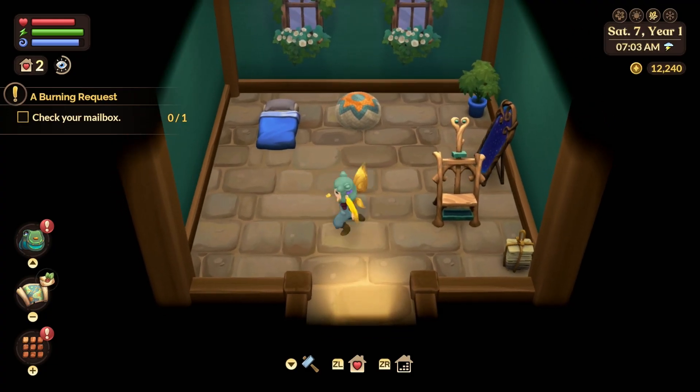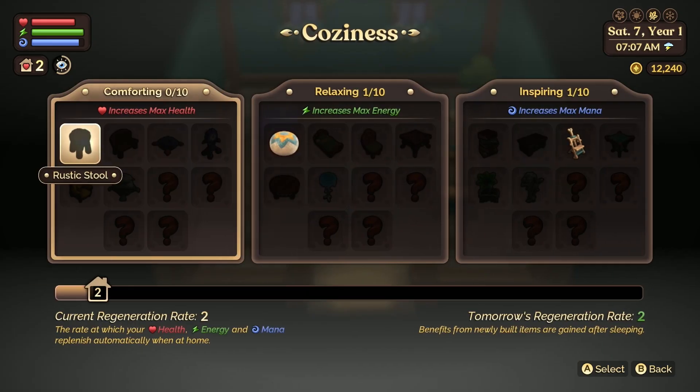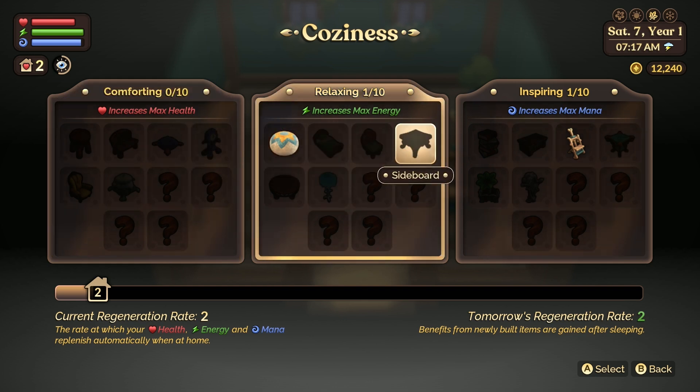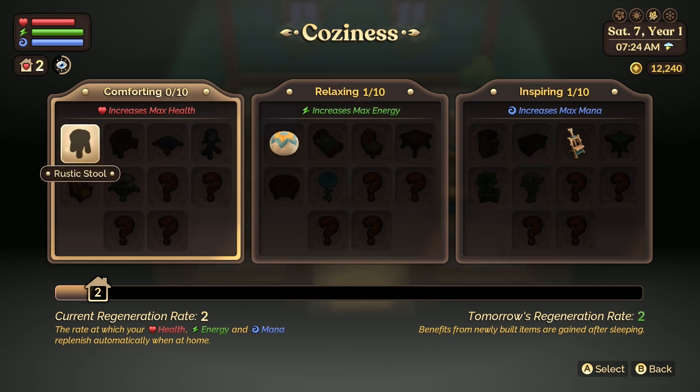Tip 15: even if you aren't an interior designer and hate decorating in games, at least make the cozy furniture for your house and throw it in there. Each piece will give you a different buff of either increasing your max health, your max energy, or your max mana. You can see which of these work by going to your menu. You will also have a regeneration rate while in your house, and you can regenerate all of your stats by going into your house and pausing the game.